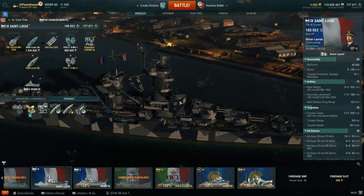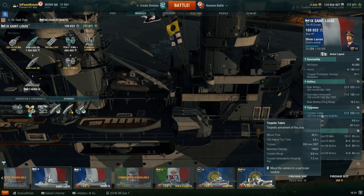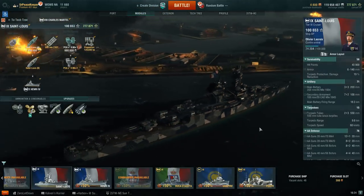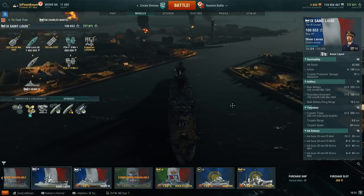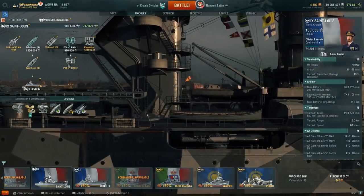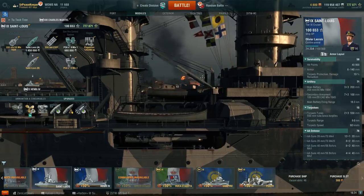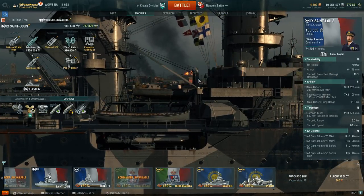Torpedo tubes: it's going to be the same torpedoes we've had since Tier 4 or 5. They are the 9km, 60-knot, 550mm torpedoes with 14,833 damage and a 1.3km detection range. They are basically an area-denial or panic-torque weapon. You do have very good fire arcs on them, but they're very limited in use because the ship spends most of its time at longer ranges.